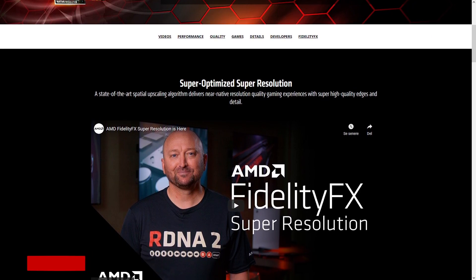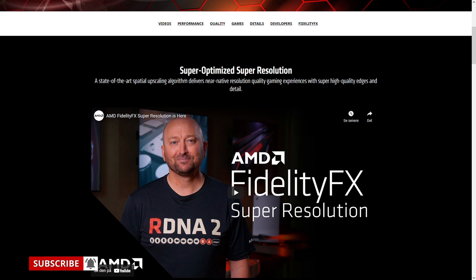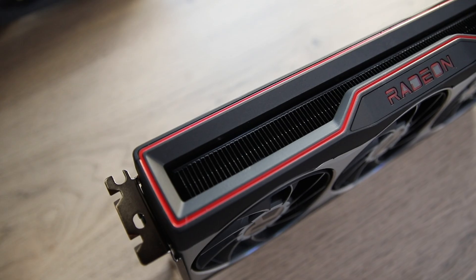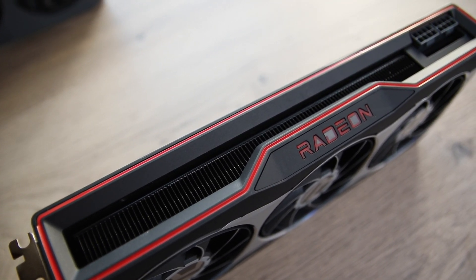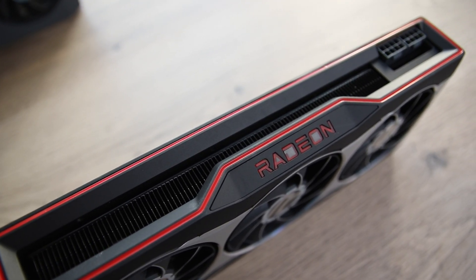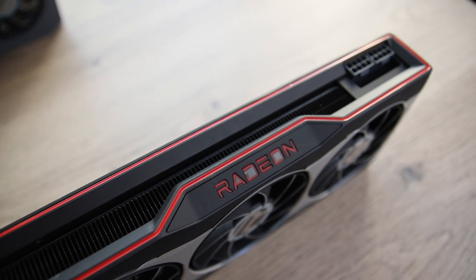The main difference is FSR can run on any hardware, while DLSS is locked to Nvidia cards with Tensor Cores. We will be testing FSR on old, not officially supported hardware later, but for now we tested on the Radeon RX 6800 running Anno 1800.